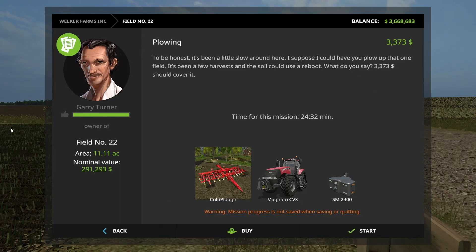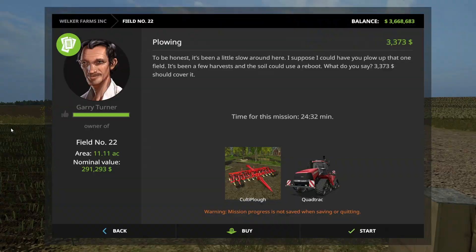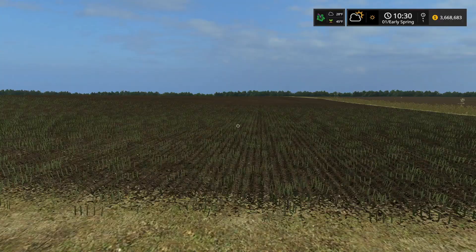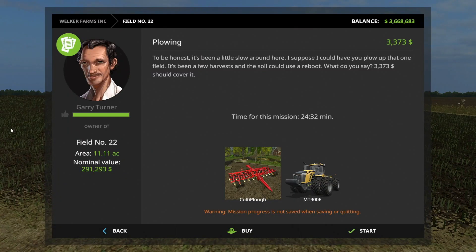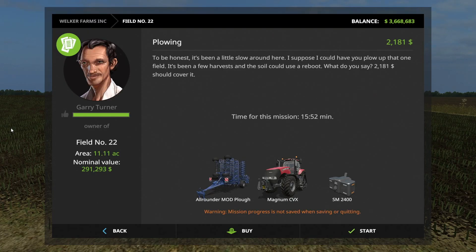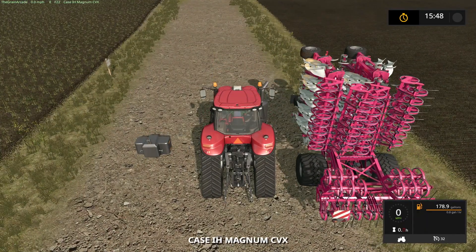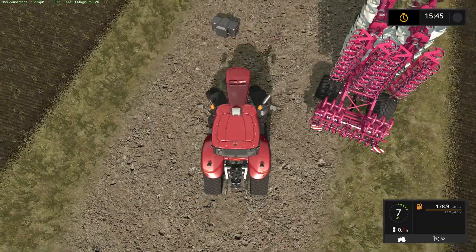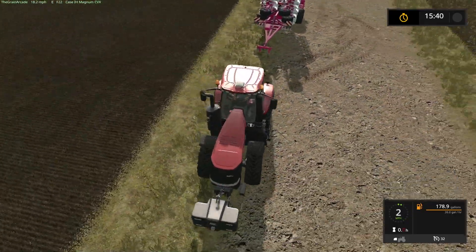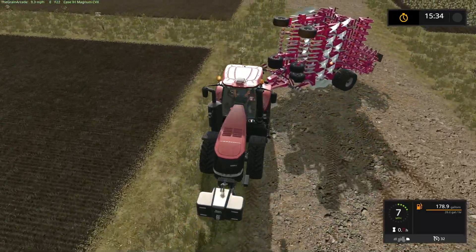Let's get the plow that we want - the pink one. Come on, give me the pink one. Is it not going to give me the pink one? Oh, don't buy the field! I don't think it's going to give me the pink one. Oh, there it is - never mind! All right, let's do this. I never thought I'd say 'give me the pink plow,' but that's what we got. Let's get this rolling - unfold!